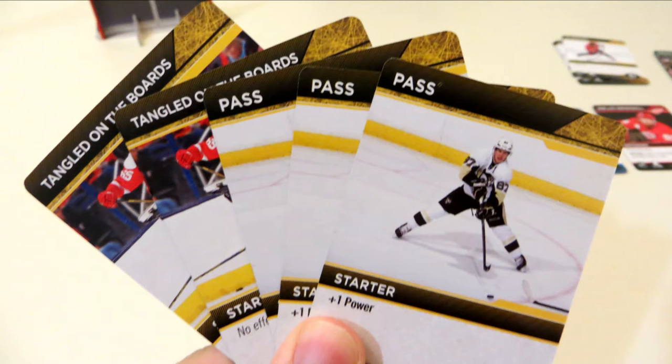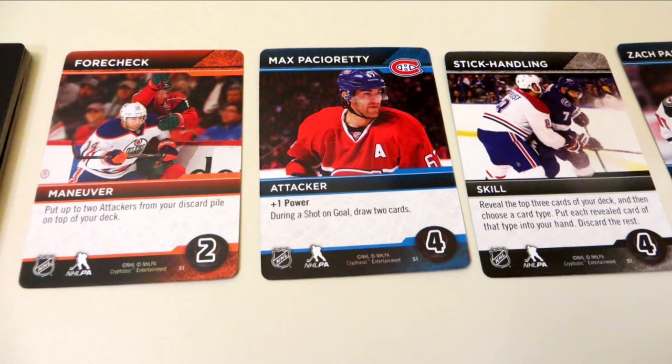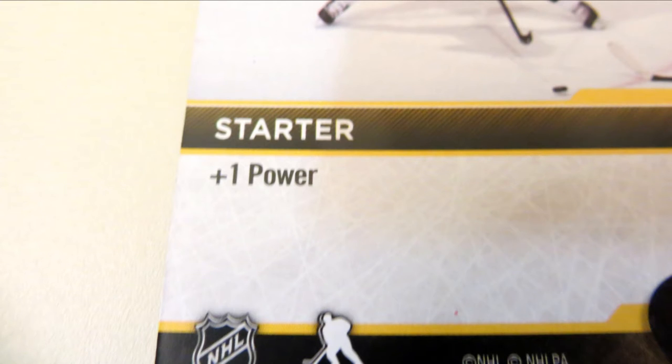On your turn you draw 5 cards from your deck. Each turn you play as many cards as you want to from your hand in any order you choose. Some of them will have special instructions and abilities which will be indicated via text on the card. Most of them will give you a certain number of power. Power is your currency in the game.